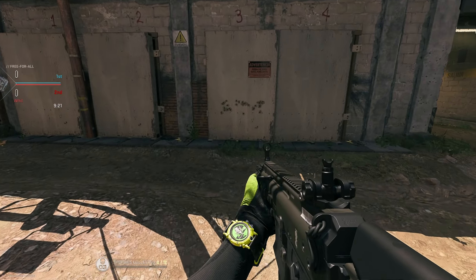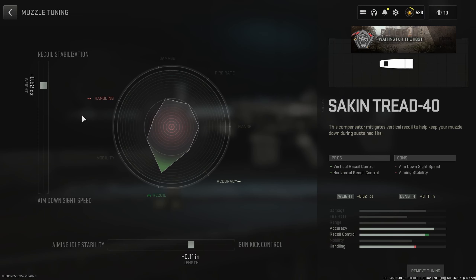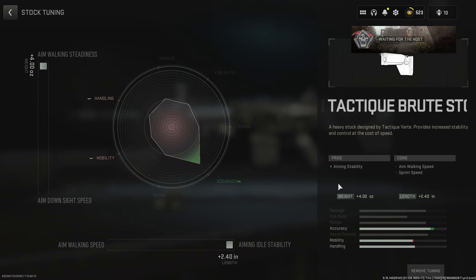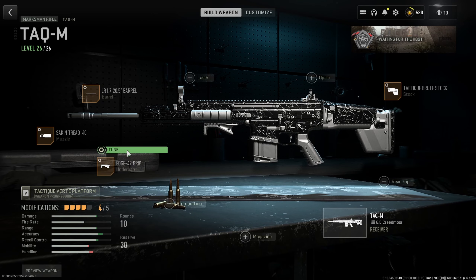TAC M — I build it like I do all my TAC weapons, starting with the second tread to limit that vertical recoil with a bit of gun kick control and recoil stabilization. The barrel is always the one that adds range and bullet velocity. Stock is for pure aim and stability. Lastly, the Edge grip helps with idle stability and recoil stabilization.